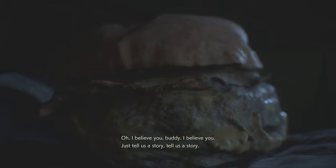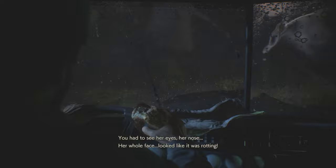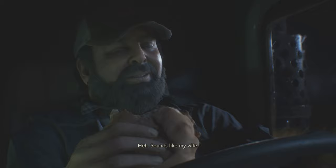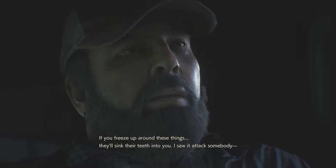Raccoon City introduction. The opening scene is a diner with patrons discussing a zombie sighting. A man describes walking home from the bar when a woman started staggering toward him — he thought she was drunk, but when she got closer her face looked like it was rotting, like a walking corpse. The other patrons joke and question his sobriety. One says 'sounds like my wife,' while another warns: 'if you freeze up around these things it'll sink its teeth in.' Then the scene cuts away.